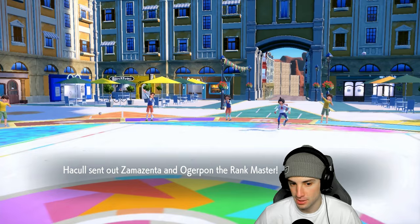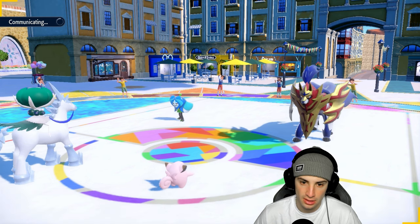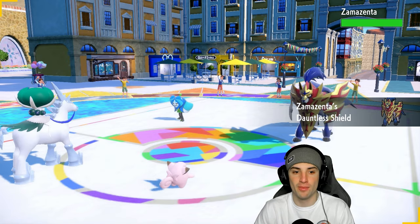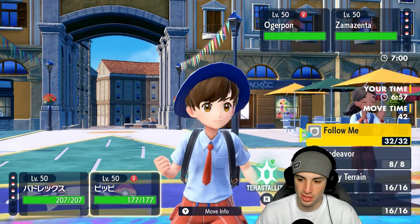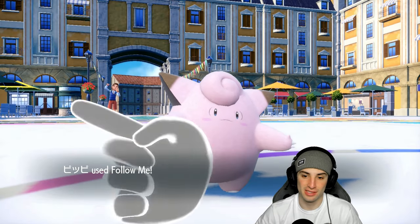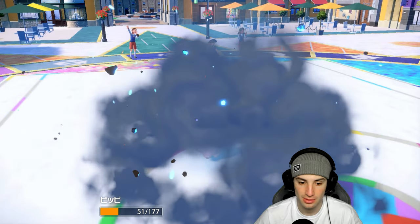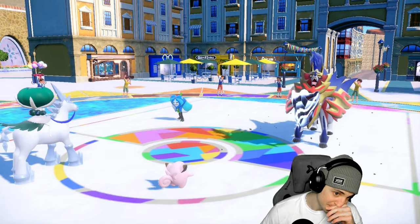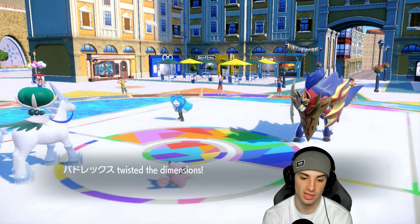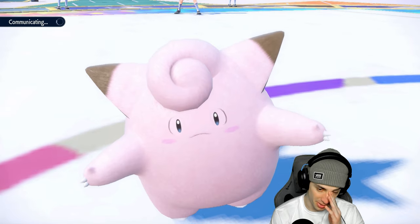Third match — they lead Zamazenta and Ogerpon. Follow Me is great against these two — Follow Me and Trick Room is 1000% the play. We go into Trick Room. Ivy Cudgel flies and brings Clefairy down low — that's exactly what we want, so this thing can outspeed everything in Trick Room and go for Endeavor. They go for Iron Defense — fine, that actually helps us because now Endeavor knocks Zamazenta down really low. Going for Glacial Lance plus Endeavor.